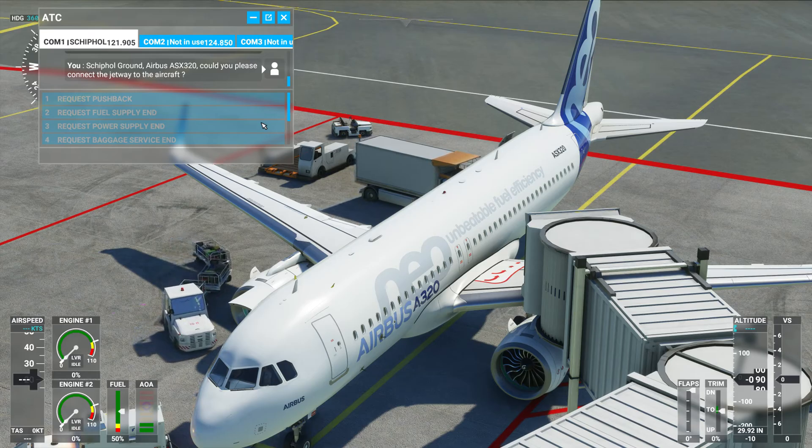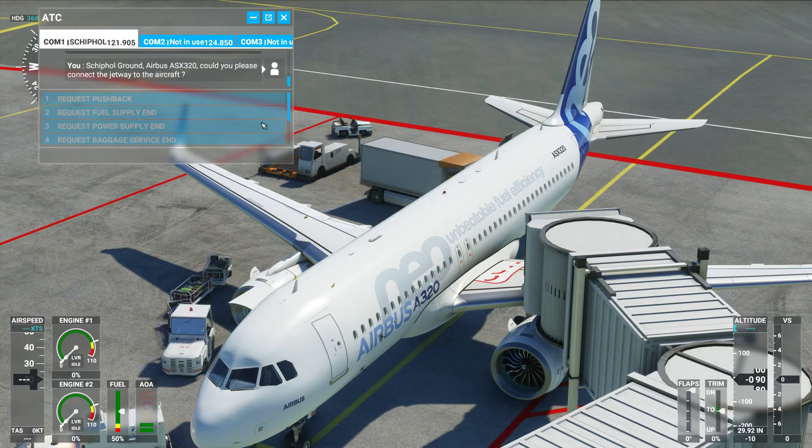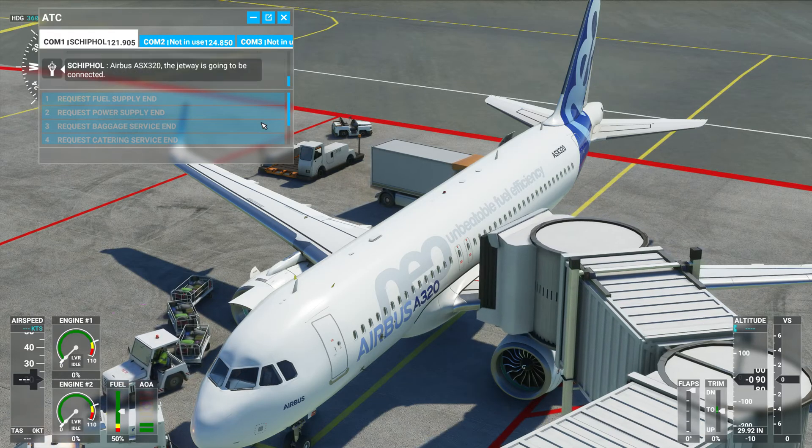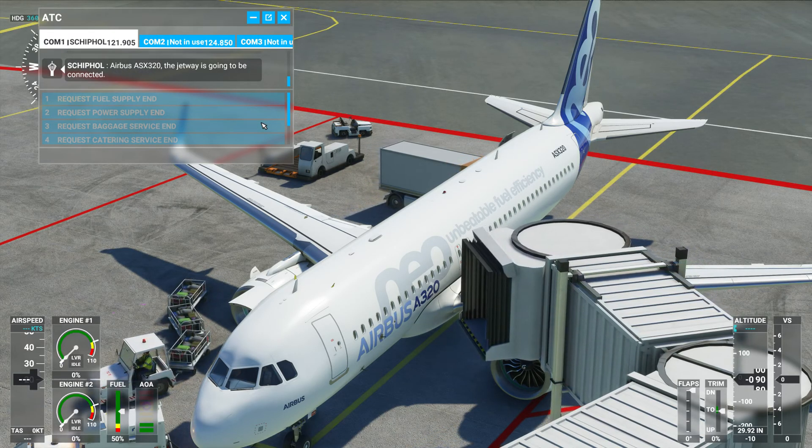Skip Hall Ground, Airbus Alpha Sierra X-Ray 320, could you please connect the jetway to the aircraft? Airbus Alpha Sierra X-Ray 320, the jetway is going to be connected.